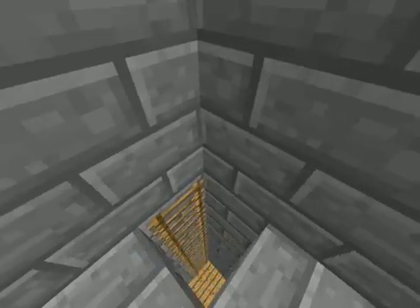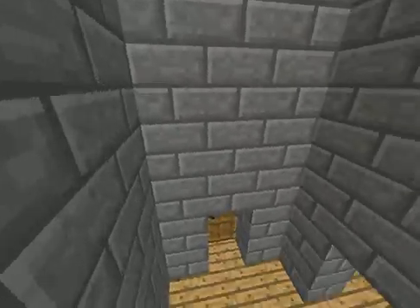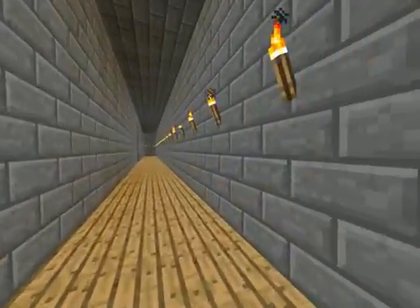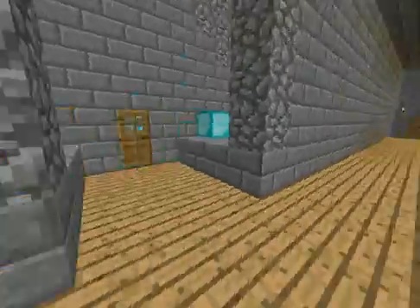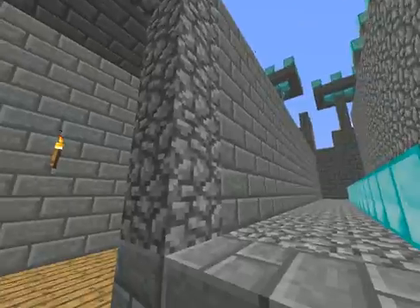The watchtower is too tall for you to see out of, so you have to jump. I meant to make it so you can see out of it, but... meh. Anyway, four hallways like this — you don't need to see all of them.